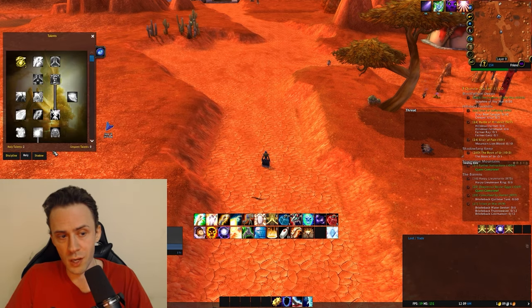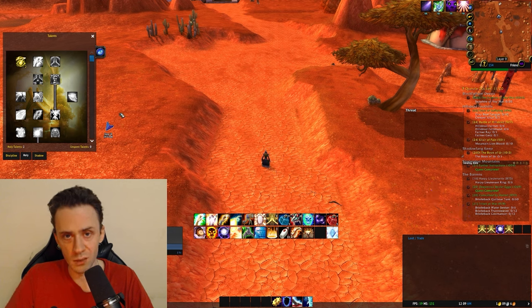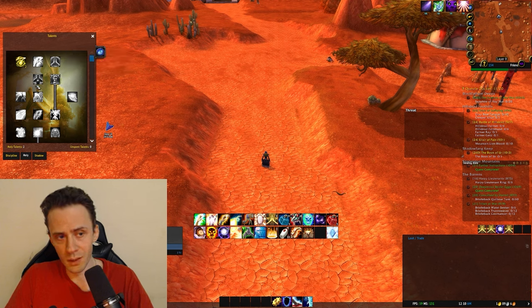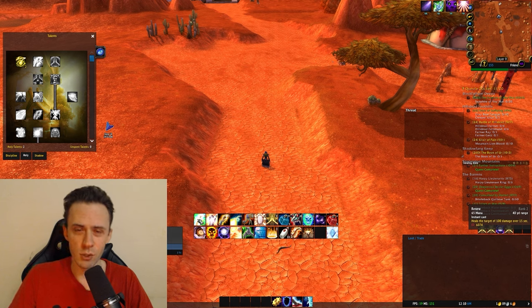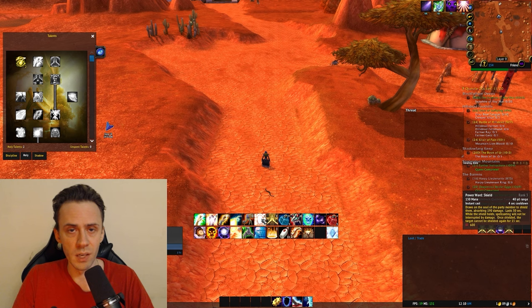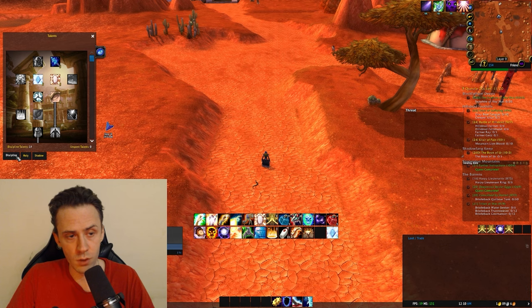For talents, you have 16 points — use them how you see fit. The only thing I'd definitely take is Healing Focus to avoid interruptions on your heals. I personally go into the Disc tree because you use your normal healing abilities so little that Holy talents don't feel worth it. I even use rank 2 Renew instead of rank 3 — sometimes I think I should switch to rank 1 just to use it as a proc mechanism. Regarding the shield: it's not very efficient, so I only use it in critical situations or as a pre-shield.